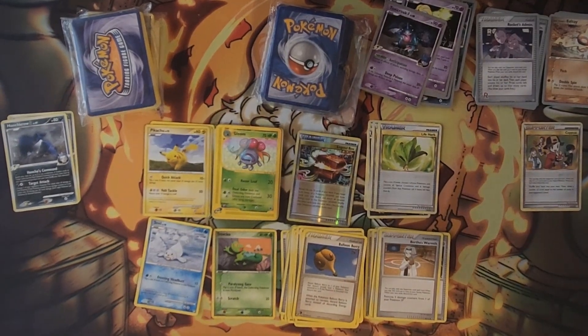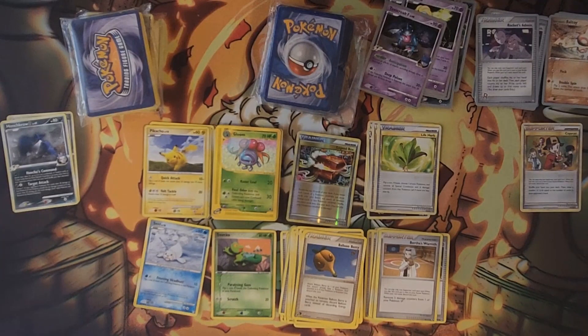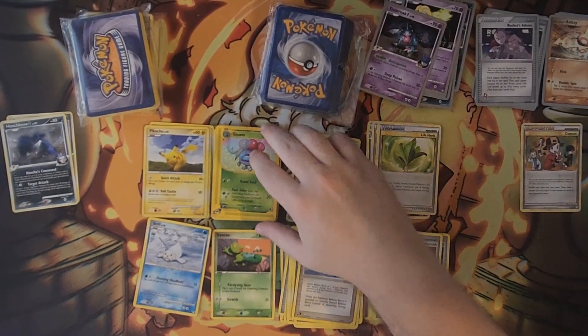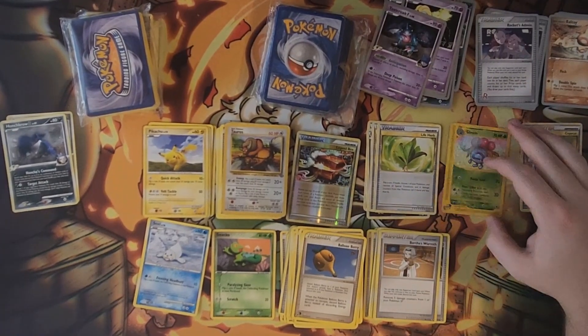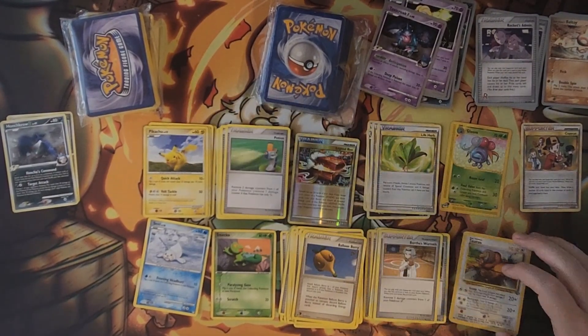We have Gloom from Expedition — this is actually a playable stage one in that Wailord deck I was talking about. The Wailord deck plays Belossom in it and also plays Vileplume, so it plays a thick line of Oddish, Gloom, and Vileplume. Belossom heals damage from one of your Pokemon and Vileplume poisons the opponent, so you use the turns you stall with fossils — that don't give up prizes — to set up poison with Vileplume. It's a bad Vileplume technically because you have to flip for poison on a stage two, but back then that's not terrible if you can stall for time.